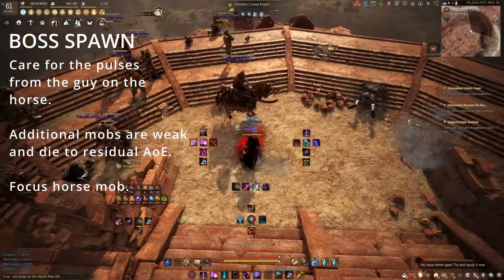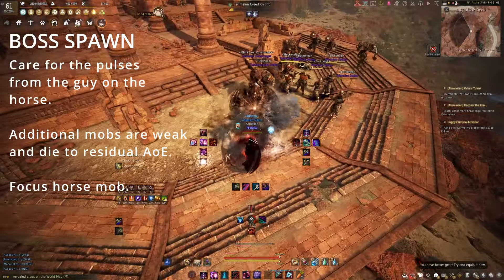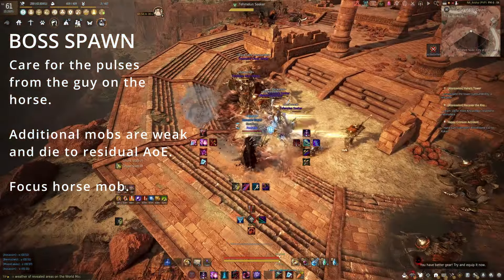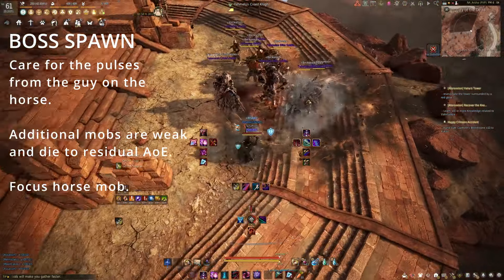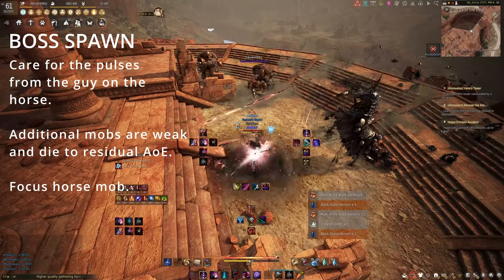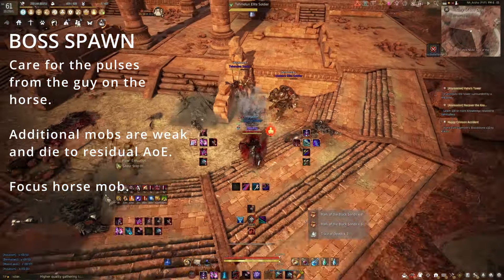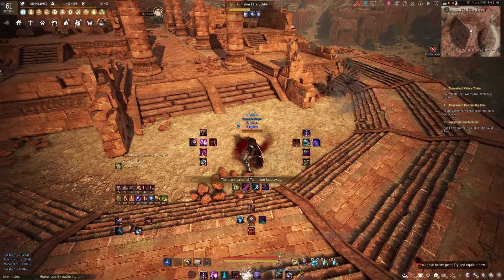Alright, so that pulse there deals some damage — you can see I was eating it with my frontal guard. That's the only damaging part of that boss. As long as you don't get hit by that, you're fine. Even if you do get hit by it, it'll slowly take you down one chunk at a time, so you'll notice and start blocking. That's it for the boss portion. Everything else just goes back to the first part.